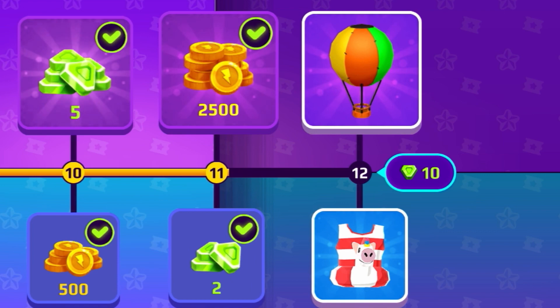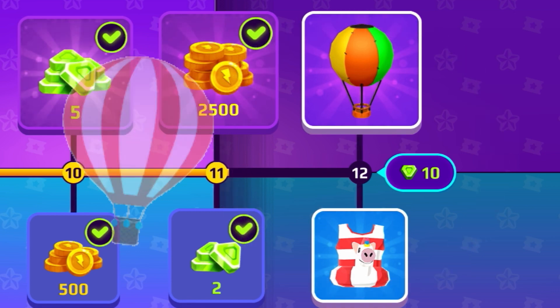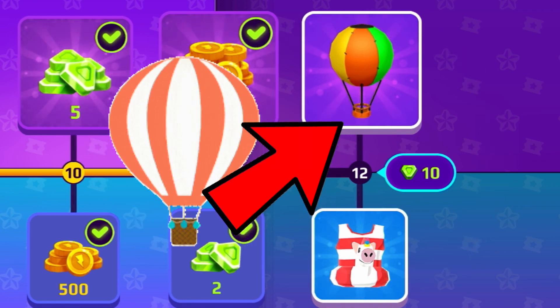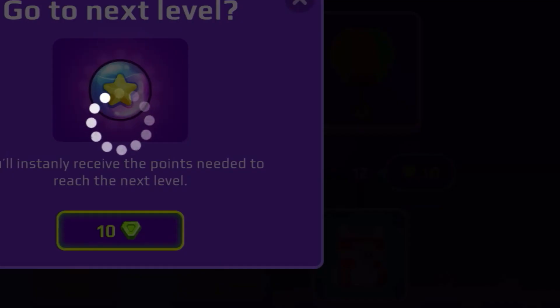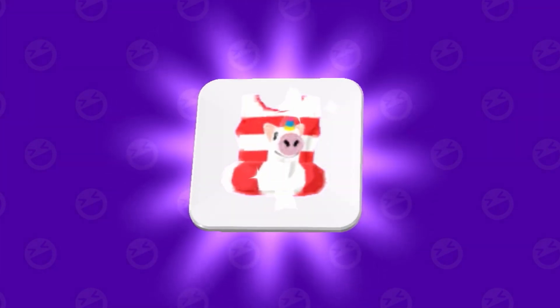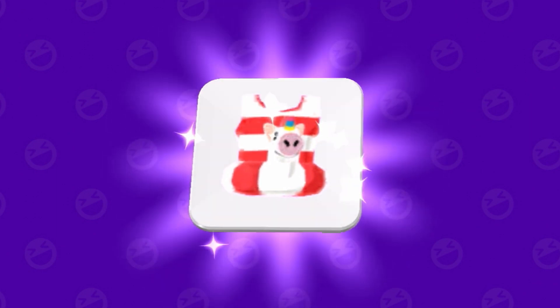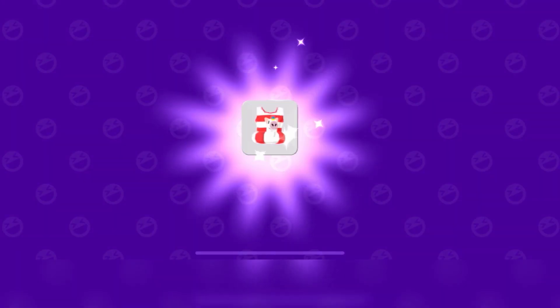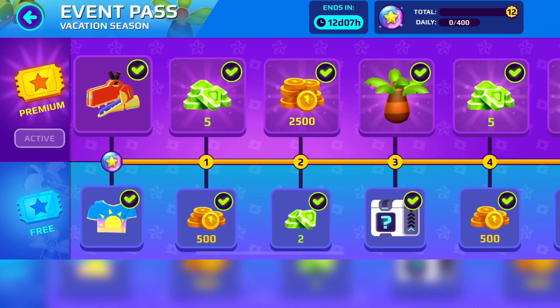As you can see, guys, we made it to the last level — level number 12. In the last level of the PKXD premium event pass, you can get a hot air balloon. Let's just get it. This is super amazing. We got a hot air balloon! We also got this really cool PKXD swimming suit that comes with an amazing PKXD unicorn floatie. This is it for the PKXD event pass. Let's just check out the items.